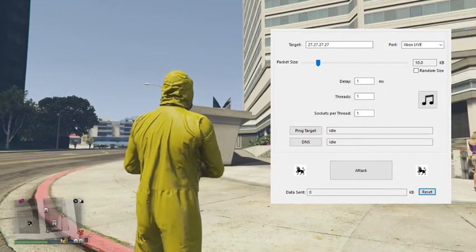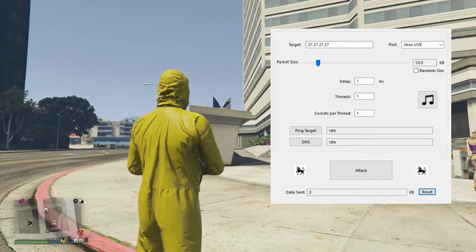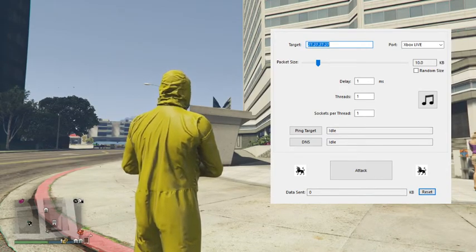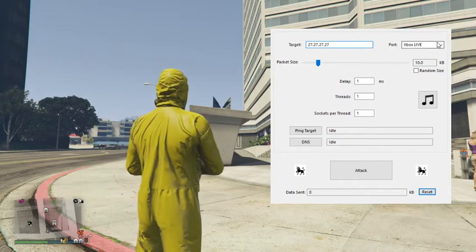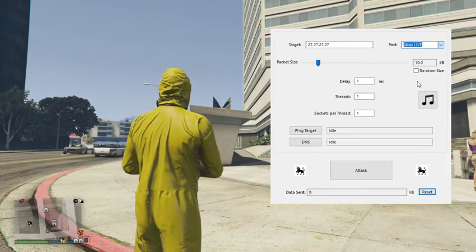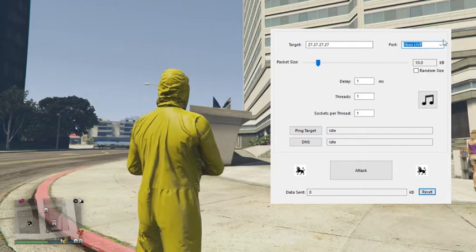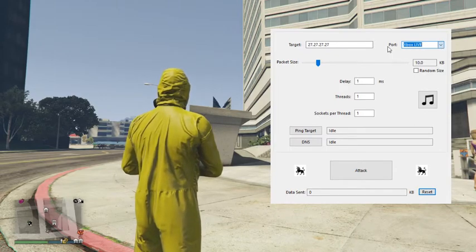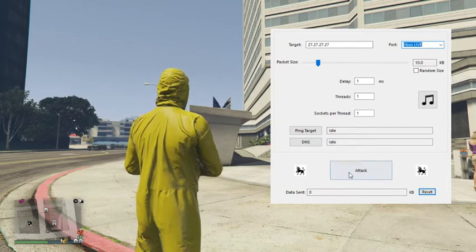Once it's downloaded, pull it up. Once you have UDP Unicorn open, you basically just want to go on it and for the target type in 27.27.27.27, and for the port you want to do Xbox Live.